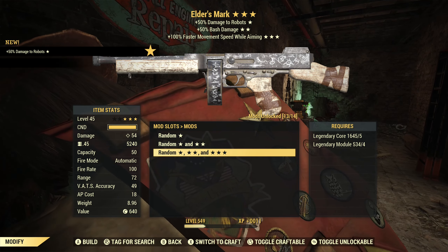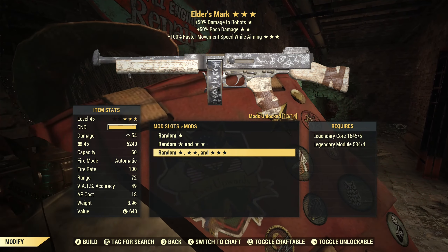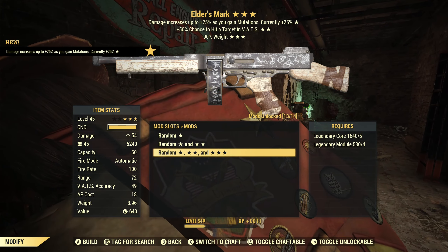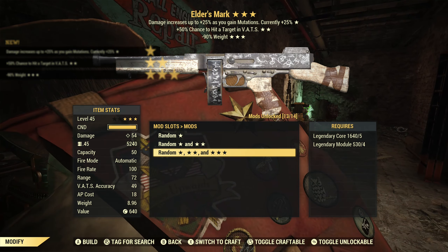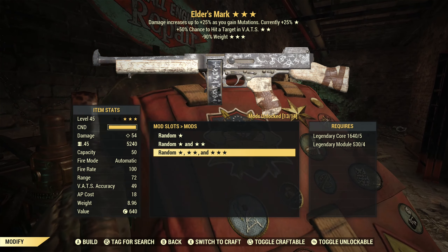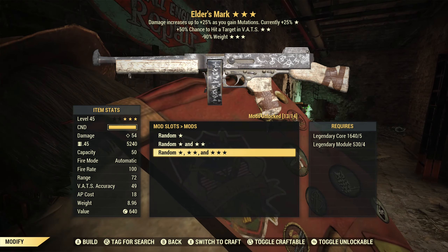Let's re-roll the Nocturnal and see what we get — Troubleshooters, which is enemy specific, and I'm generally not a fan of that. Bash damage, no. Faster movement speed while aiming, no. Overall no. Another Juggernauts — hopefully we can get rid of it — and we've got Mutants. I actually prefer Mutants to a lot of other effects because you're not going to lose your mutations, so holding on to the maximum gain of 25% is easy. VATS hit chance is a good effect, and reduced weight I don't care for, but overall this is okay.